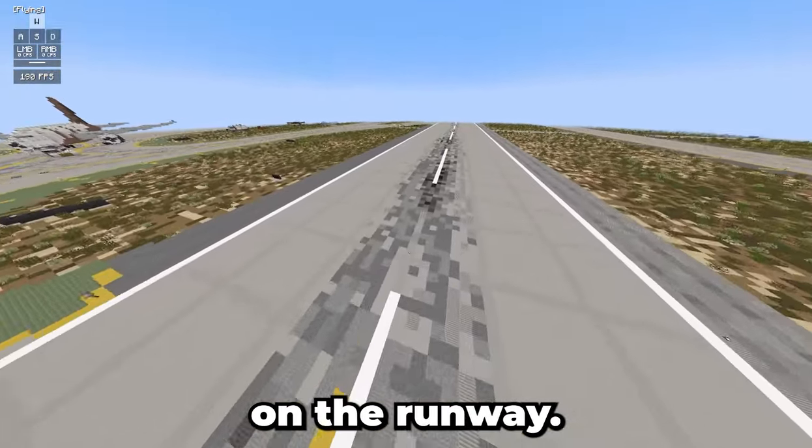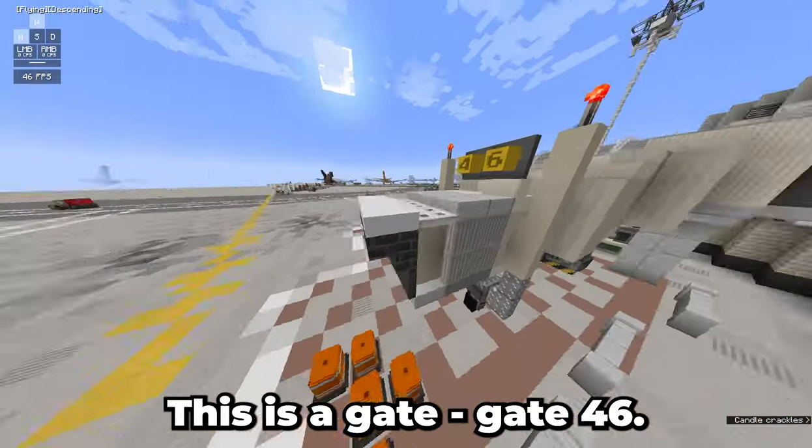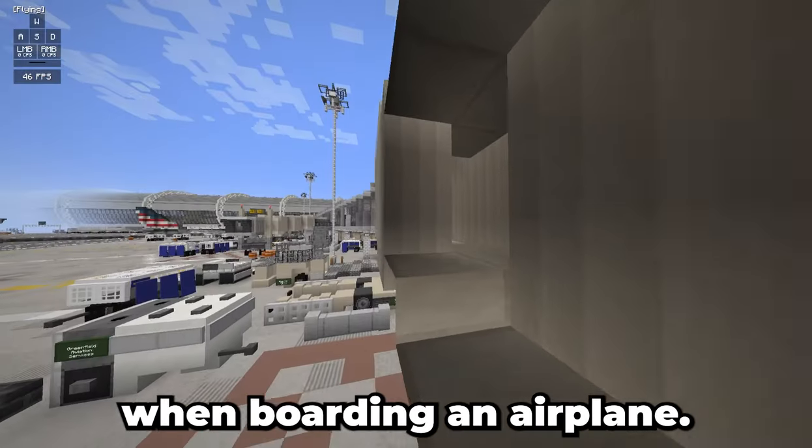Here are some more utility vehicles. This is Gate 46. Go inside — this is what you would normally expect to see when boarding an airplane.